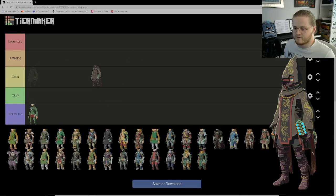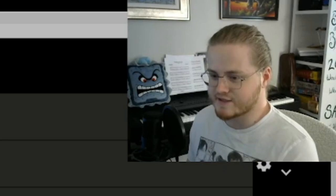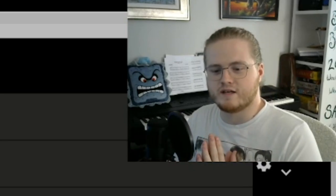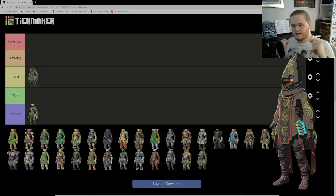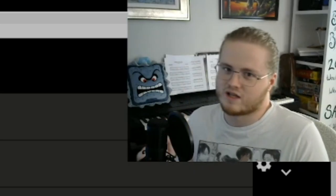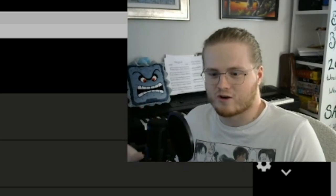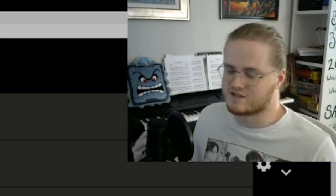Next up we have the Outfit of the Depths. This one took me a bit to come around to. I actually really like it now, though I don't think it's amazing. I went from being cynical on it — the hood is a little weird, with half of Link's face covered showing just one eye. It's cut strangely. But the more I used it, the more I liked it. I have to wear the whole outfit though, because with the hood down it just looks odd.